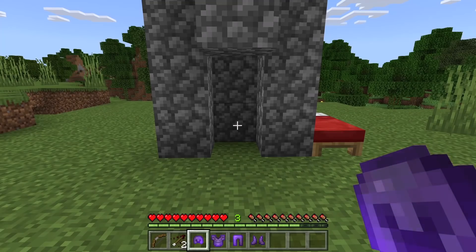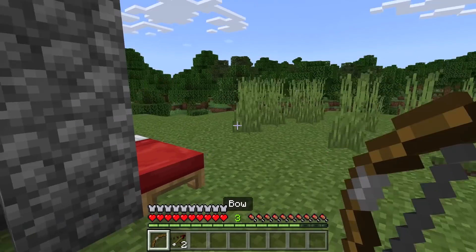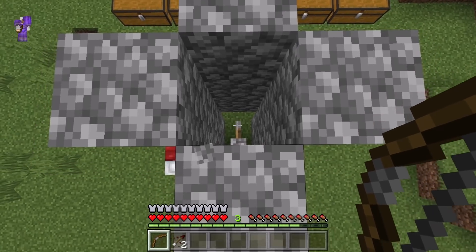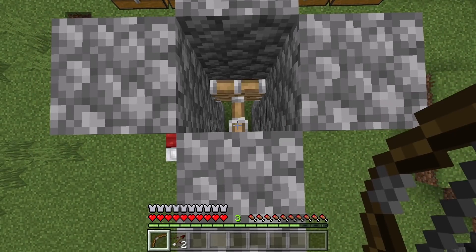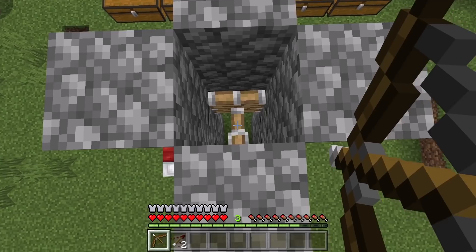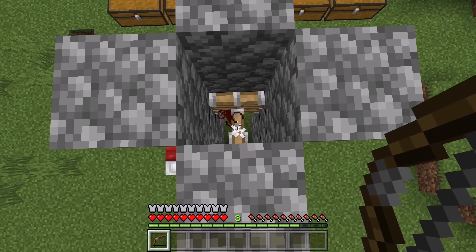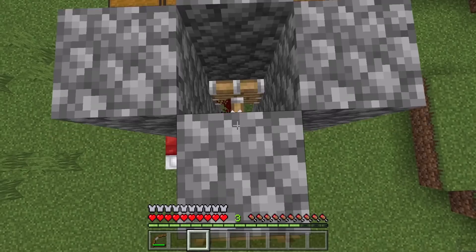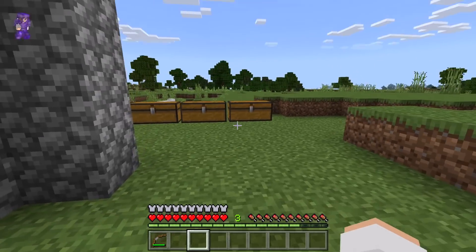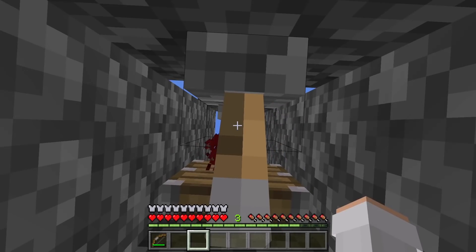To do this glitch, first wear some armor that is enchanted with Thorns 3. Then climb this ladder. Now flip this lever down. Then shoot 2 instant damage 2 arrows at the middle part of that piston. As you guys can see there, your instant damage arrows should get stuck on the extended portion of that piston. Then come down here. Now come over to the spot — the arrows should still be up there. Now flip this lever up.